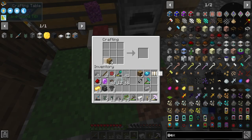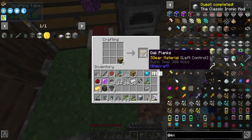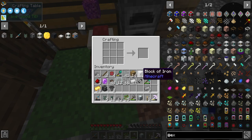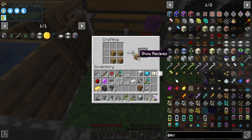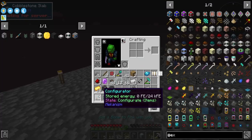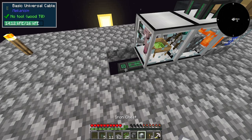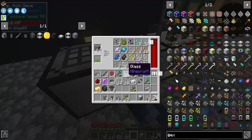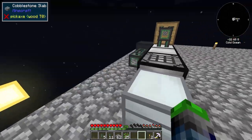We're coming to the end of the video. That's going to be our output chest. We're also creating an auto compressor, which will turn things into their compressed form — basically a 2x2 compress. Craft it up — one more crafting table and we're done. For power it compresses items into their final compressed form, like copper chunks.